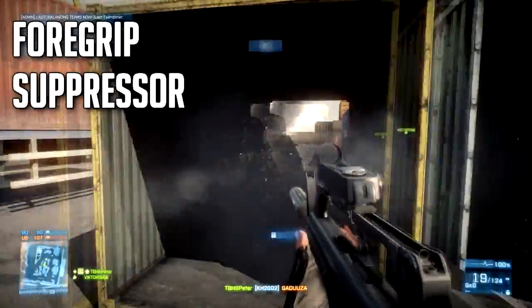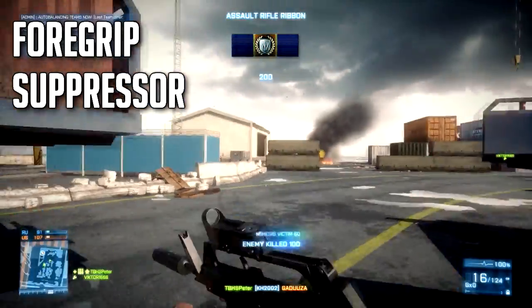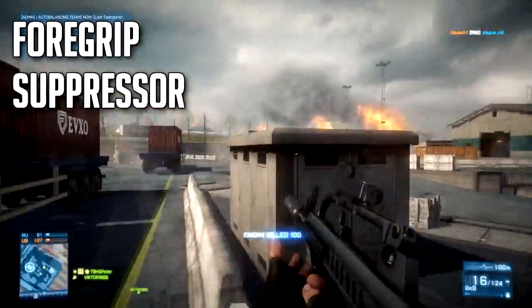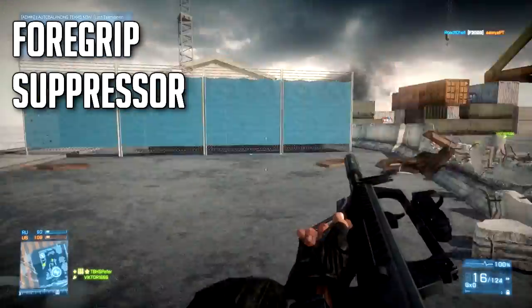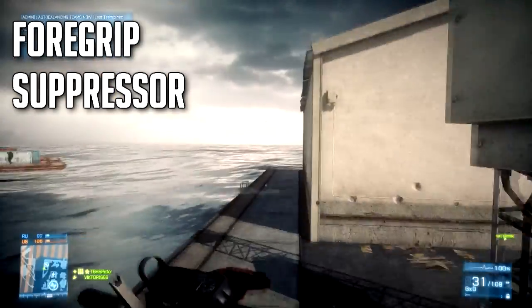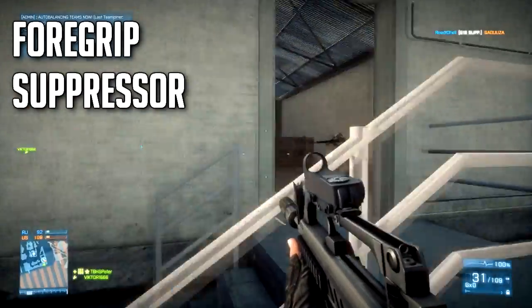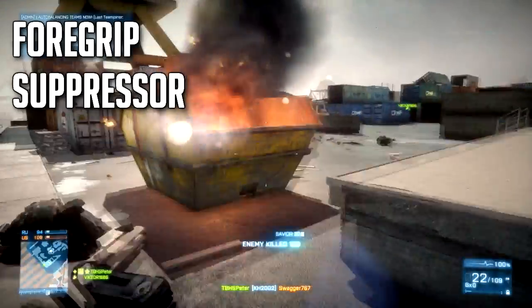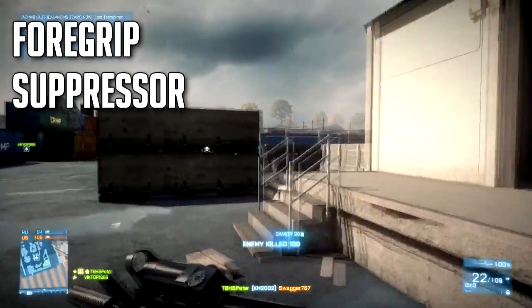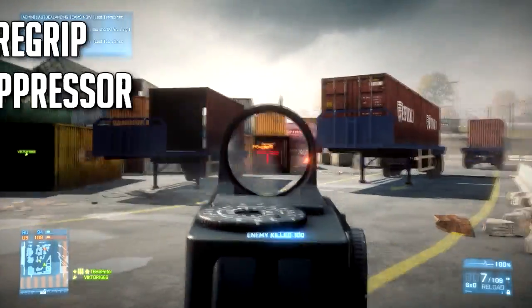I never tried out the flash suppressor because I didn't get to unlock it, but it might also work pretty good because it might downgrade your recoil a little bit. I do not recommend the heavy barrel, because it makes your weapon have more vertical recoil, and since this weapon is a burst firing weapon, it's not that easy to control your vertical recoil. If you have the heavy barrel, the weapon will go a lot more up, and between bursts, that will not help you.